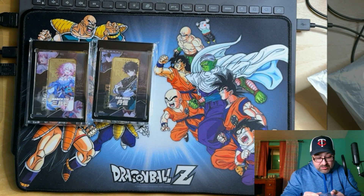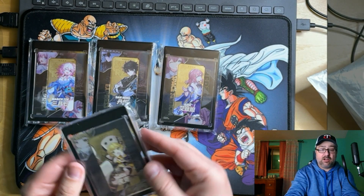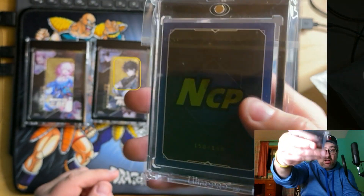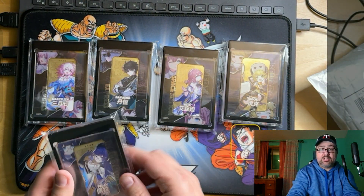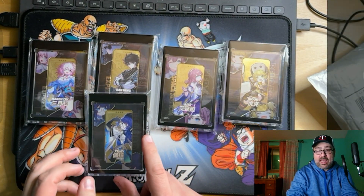I'm going to have to open this Asta — there's something on it that I think will just come right off. We've got Hook as well. Once again, these are all metal cards, all serial numbered to 168. Very cool — there are only 168 of each one in existence. So these are the five that I have.